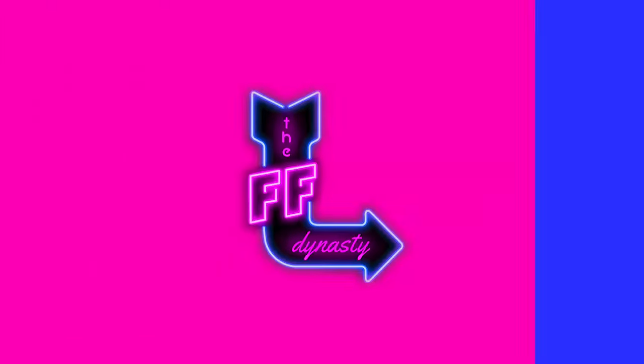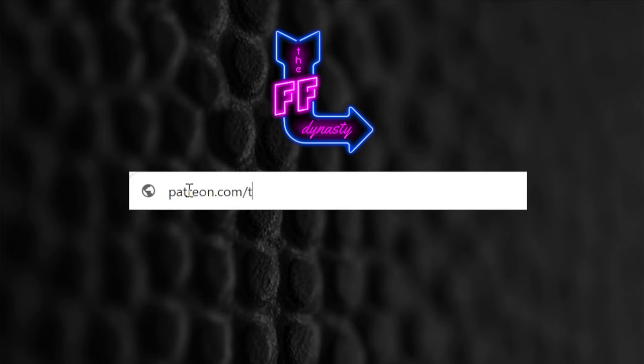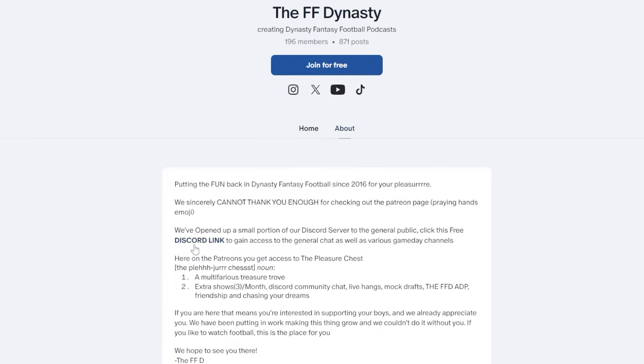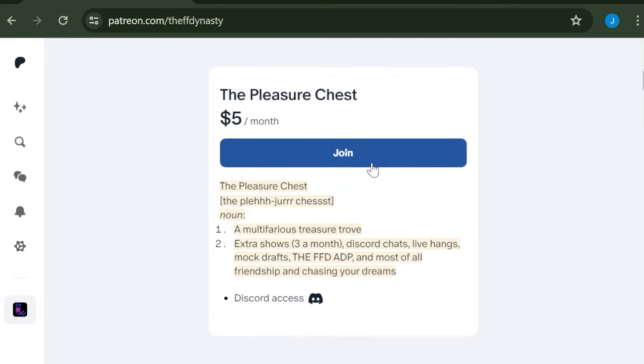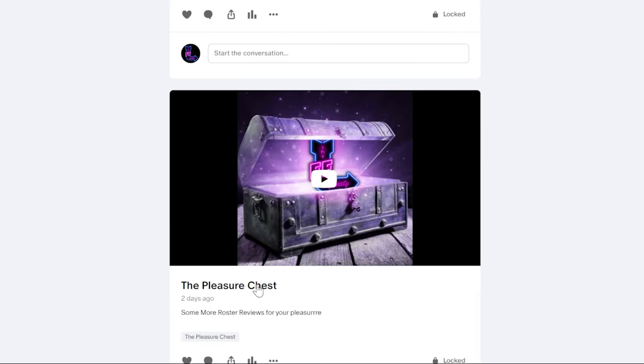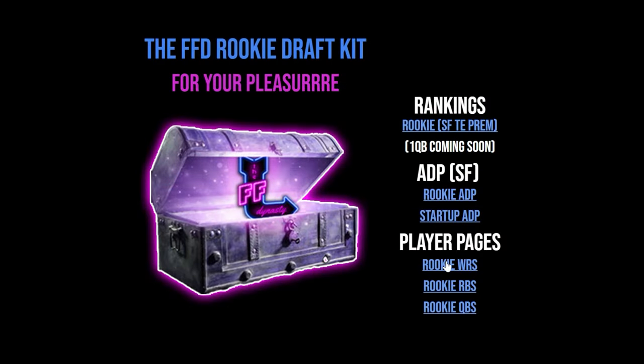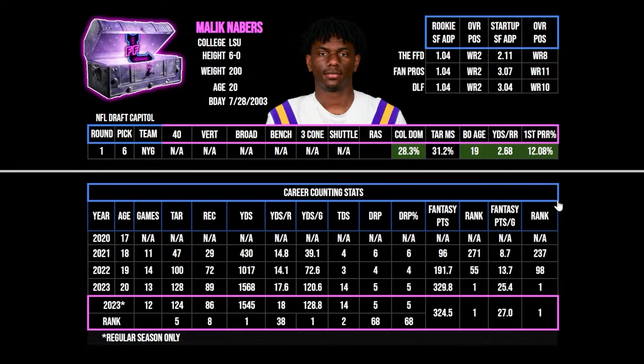Quick reminder to head over to patreon.com/theffdynasty to sign up for a free membership and get access to the free Discord channel, or hit your boys with the five-dollar holler and get access to extra shows, mock drafts, roster reviews, ADP, and player pages.